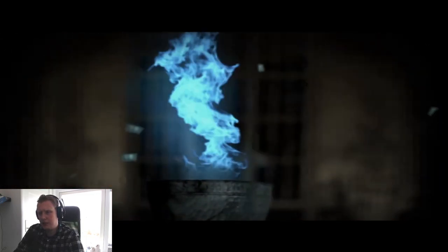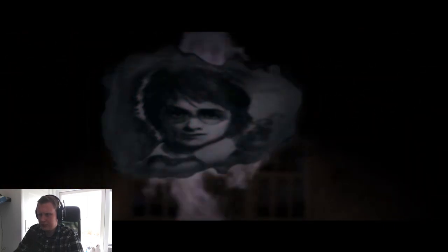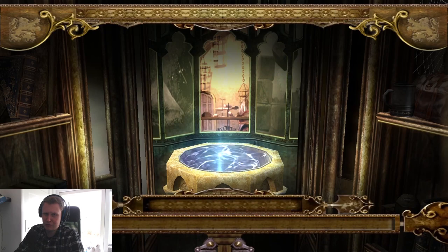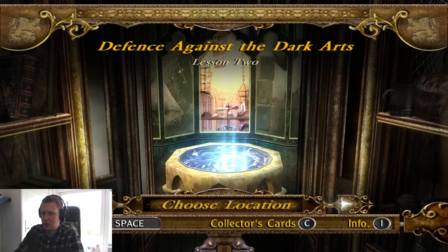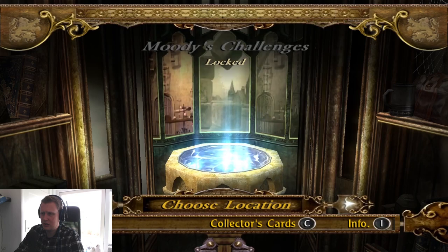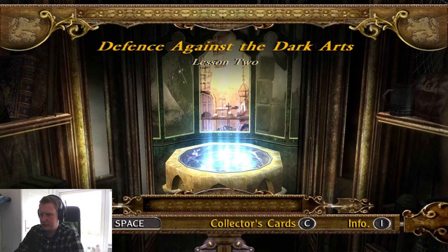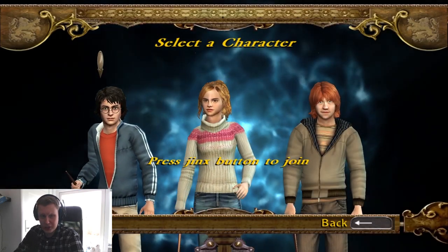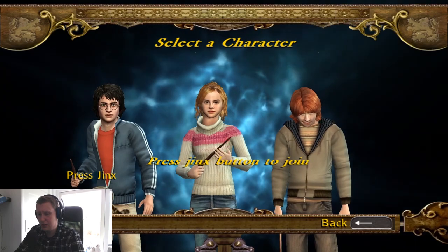I can see some critique on this part — they don't really show the other champions coming in, even if it's just a small cutscene. Because right now, I don't really know who they are. Cedric we could have known maybe. I don't know if we knew him before the fourth movie or book — I didn't read the book. But the other two? Well, it's only because I watched the movie that I'd know who they were.